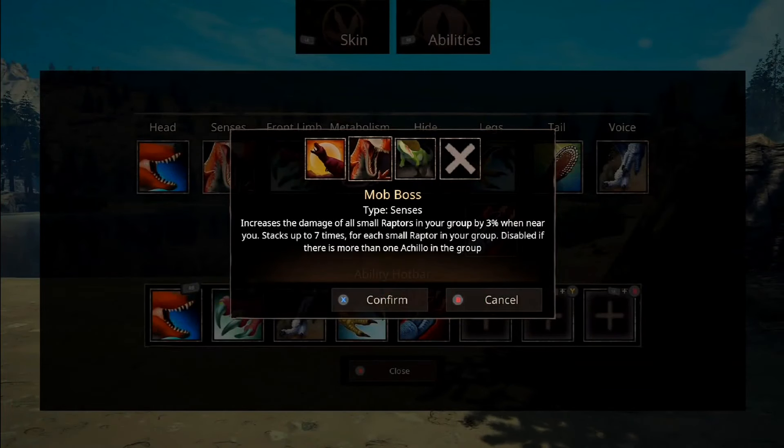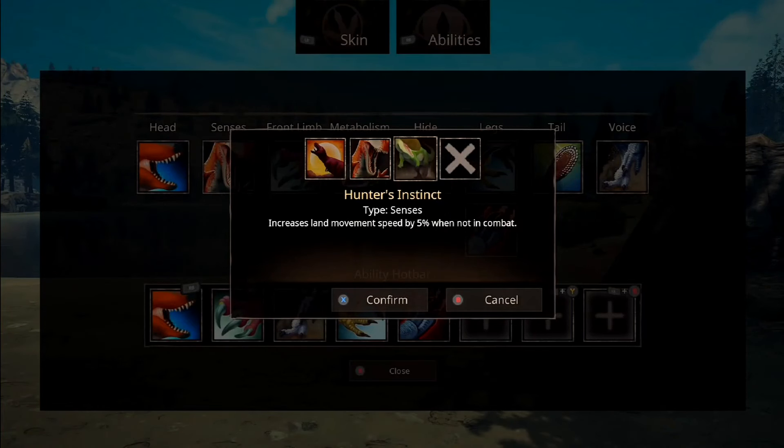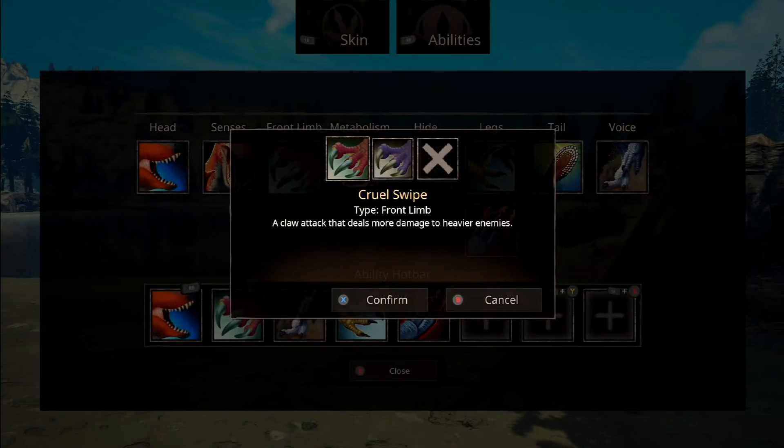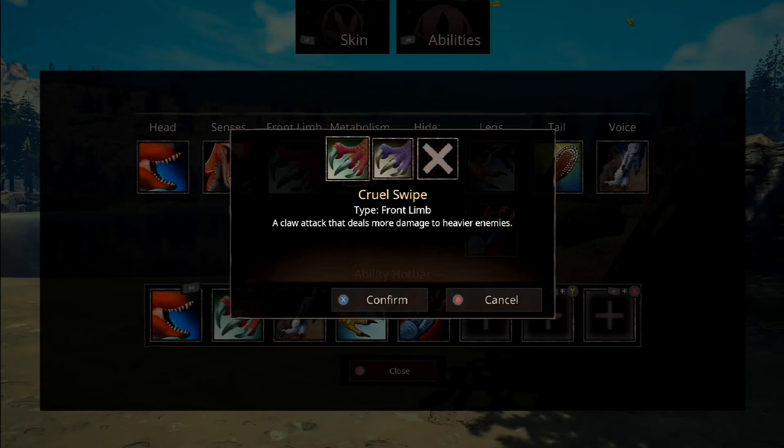For sensors, we have Lone Hunter. Then we've got Mob Boss — increases the damage of all small raptors in your group by 3% when near you, stacks up to seven times for each small raptor in your group, disabled if there is more than one Achillo in the group. So Achillo is basically the top dog of a group and all the small raptors get stronger when they're around it. Hunter's Instinct increases land movement speed by 5% when not in combat. Then we've got Cruel Swipe, a claw attack that deals more damage to heavier enemies. We've never had an attack that deals more if the enemy is heavier — this is kind of unique and I really like it.